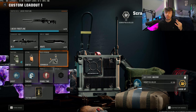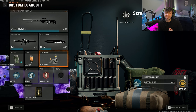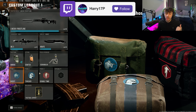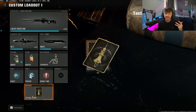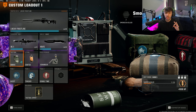Lethals, you can run whatever because you're not going to be using these anyway. For field upgrades, I ran scrambler because we can be holding down a certain area — once we've got a scrambler down, the enemy aren't going to be able to see that area on their UAV. We're then running ghost in case your opponents do pop a UAV, so you're not going to ping up on it. We've got tracker so we can see if any enemies are running about the area that we are in, and then double time as it's going to last a tactical sprint for longer.